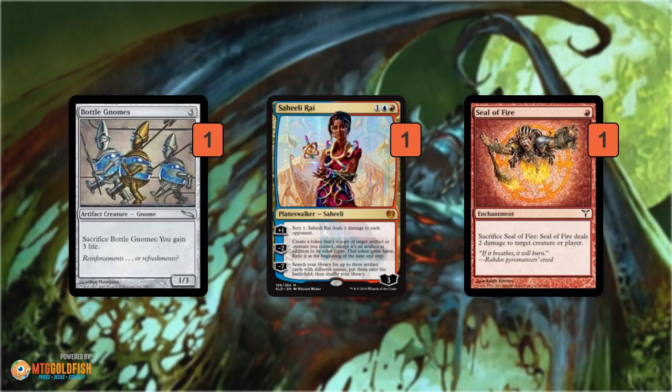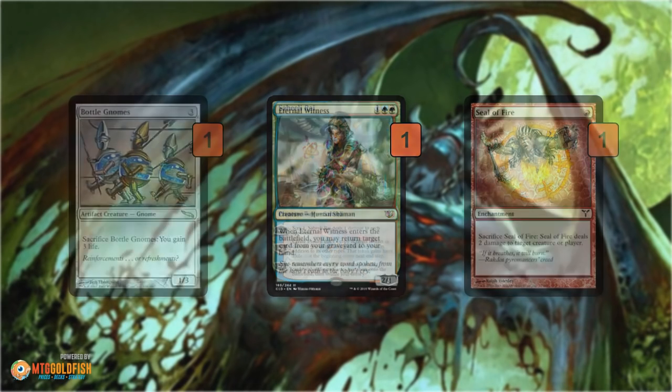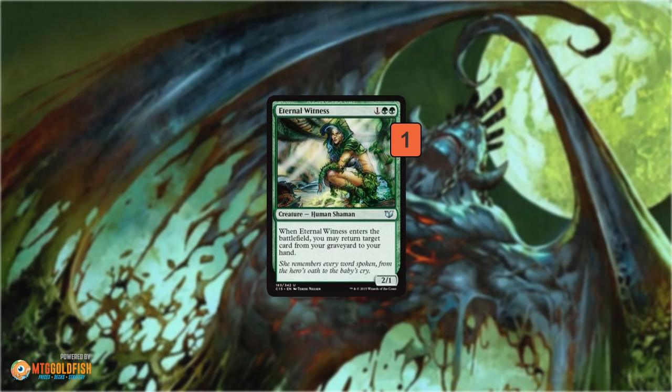The rest of the deck supports the delirium plan with one-ofs of specific card types to ensure we have delirium. Bottle Gnomes gains life, can block, can sacrifice itself, comes back when Living End resolves, and is an artifact for delirium. Saheeli Rai is sweet for copying Goblin Dark-Dwellers, Demigods, or Fanatics, and is a planeswalker for delirium. Seal of Fire is an enchantment that deals a bit of damage — can kill a Delver or Snapcaster — and also ups delirium count. We have one Eternal Witness to get back whatever we need: more Grisly Salvages, a Living End to suspend, a Goblin Dark-Dwellers to recast Living End, or a Demigod if we mill all four copies.